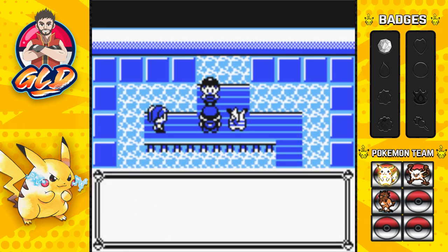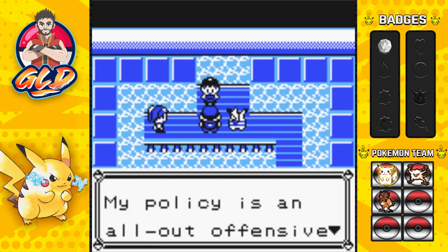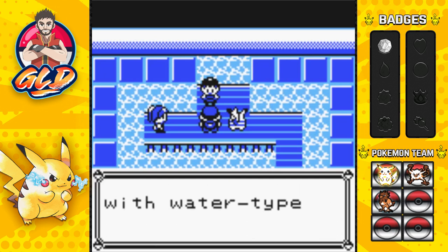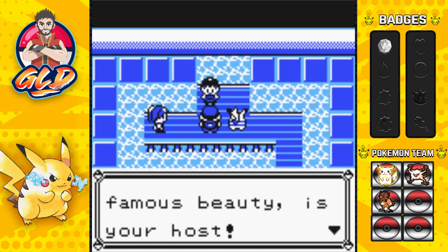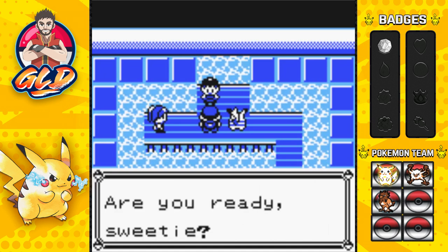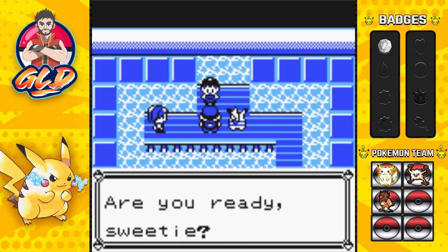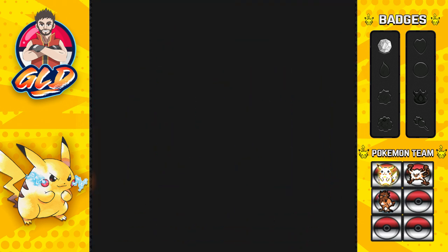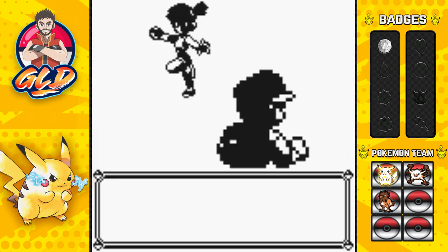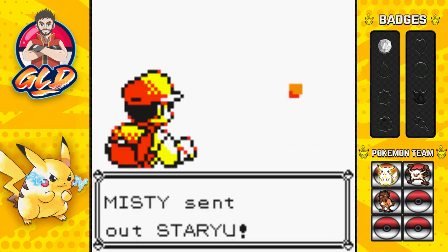Misty says: 'Hi, you're a new face! What's your policy on Pokémon? My policy is an all-out offensive with Water-type Pokémon. Misty, the world-famous beauty, is your host. Are you ready sweetie?' I love this battle music. Okay, here we go guys — round two, fight! We are taking on Misty the Water-type Gym Leader.